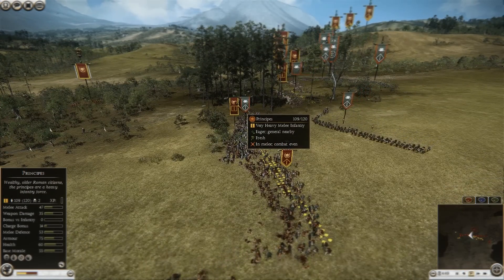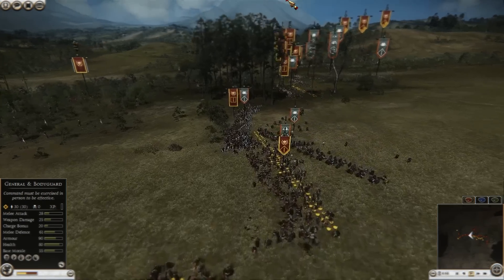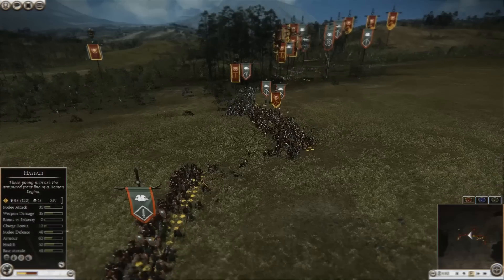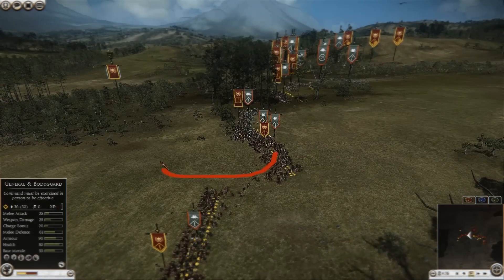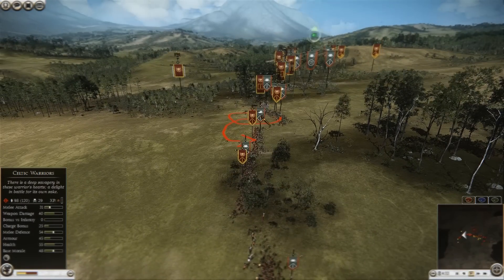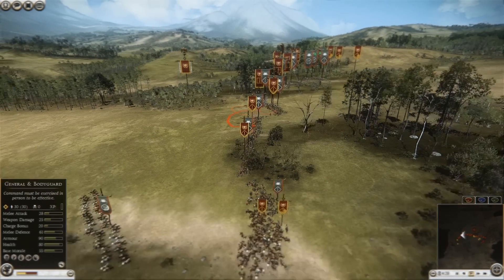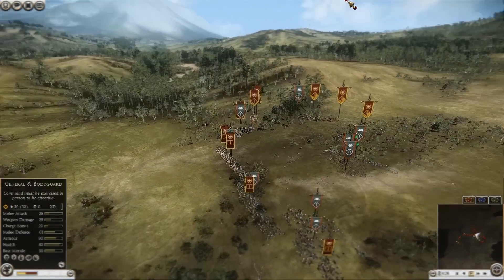These tribal warriors will actually destroy these principes, I would say. The extra Celtic warrior — this is very smart — he's going to gang up on this Hastati. With two Celtic warriors with double-experience chevrons, that means a hole here, and a rear charge opportunity. These Celtic warriors are going to destroy the Hastati — that's a smart play. These double-experience chevroned Celtic warriors are actually doing really well.